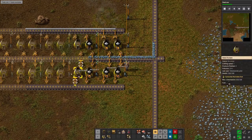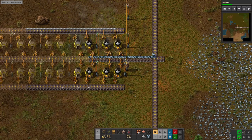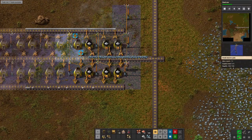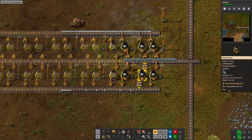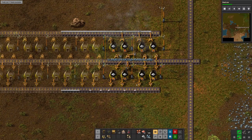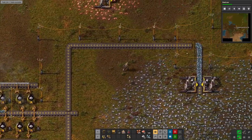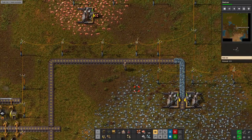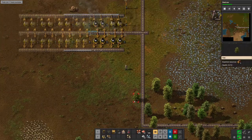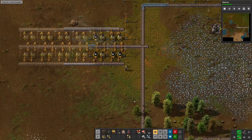I still need to power that one, and that one — there we go. Give it some more belts. That's right, I cut it off there. Come on, coal — there it is.